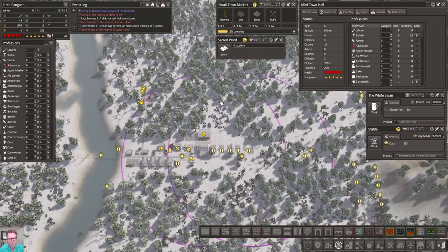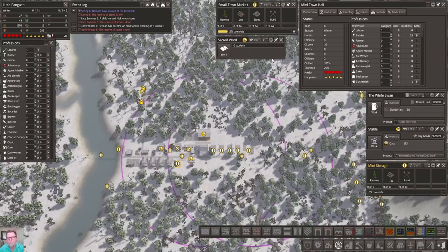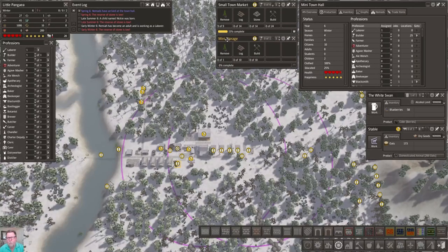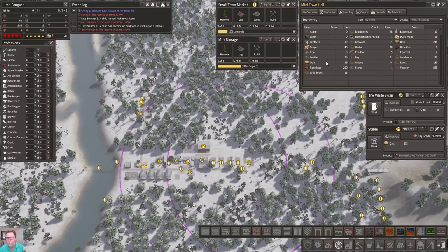Mini storage - why haven't we built you yet? Secret wood, you're going away for a while - let's open you up. Market, are we building you? No, we're not. Where are you? Right there. Let's - oh, that mini storage could get knocked out real quick. Make it happen. Oats is still hanging at 56.